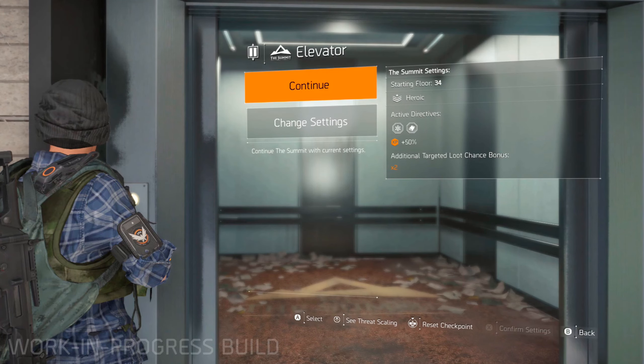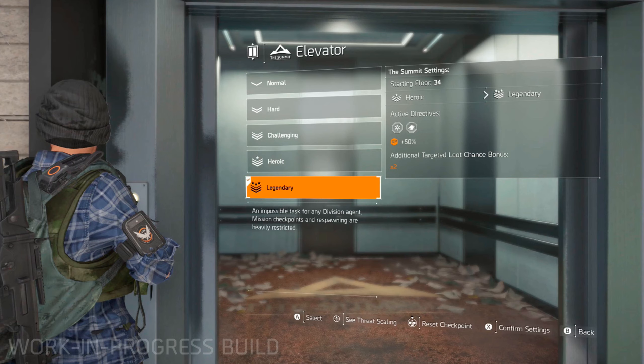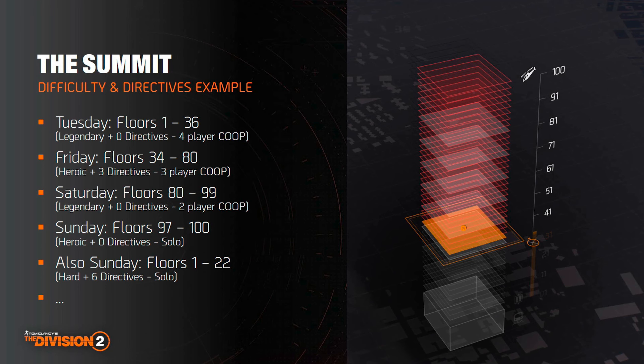Since you choose your difficulty and directives yourself now, the rally points are removed. When you open the elevator you get a selection to either continue to the top or change the settings. In the example on screen, you played until floor 34 with two directives active and can continue from that floor with those settings or change to the experience you want. With title update 11.1 this could be your progression from 1 to 100 with different team combos and difficulty settings.